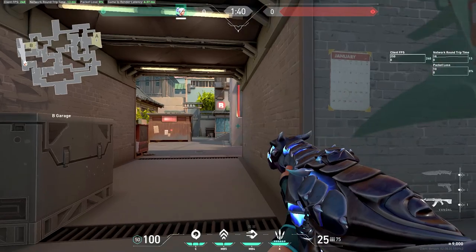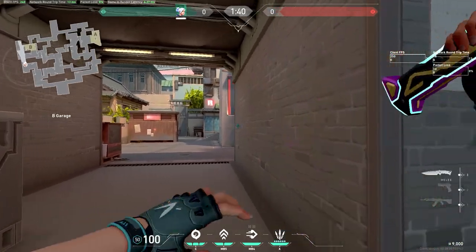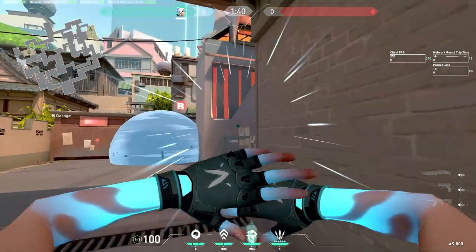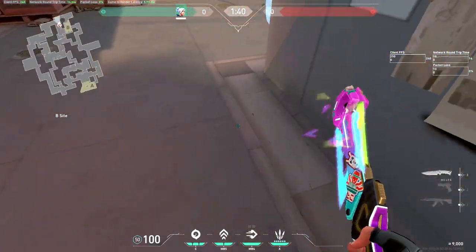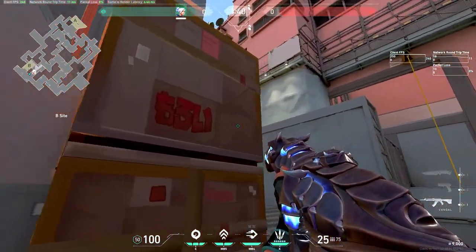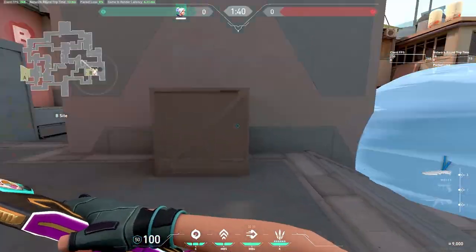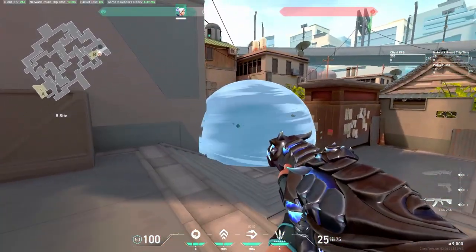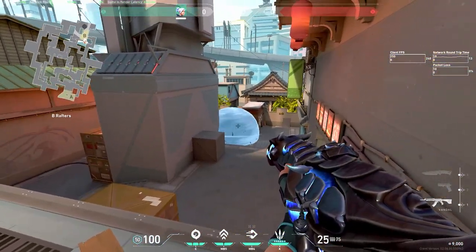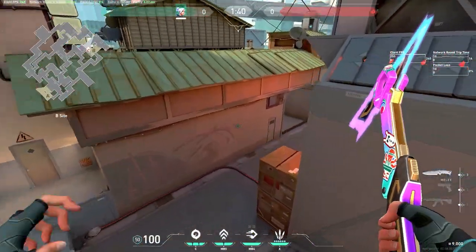The second way to entry is a bit harder, but very useful for catching enemies off guard — I actually prefer this one over the first method. Smoke the exact same thing over here, but instead of dashing forward, dash over here. Clear this as well. Dash to the right side of the pillar, and from here you can clear hell, push up, clear rafters, and clear anyone in the pillar back side. The reason this is so good is they're going to see a smoke and hear a Jett dash, so everybody looks at the smoke — but in reality you run out over here and get a free kill.